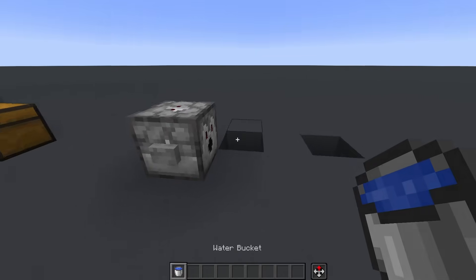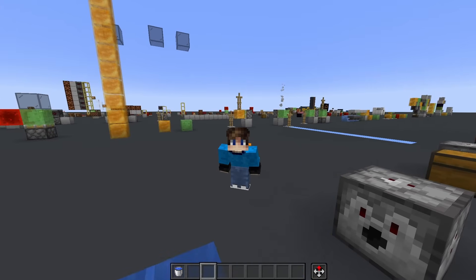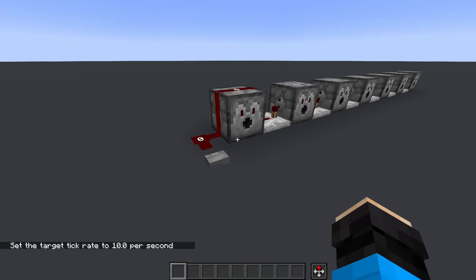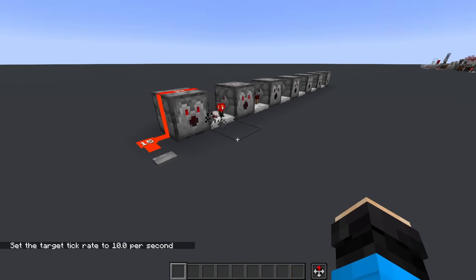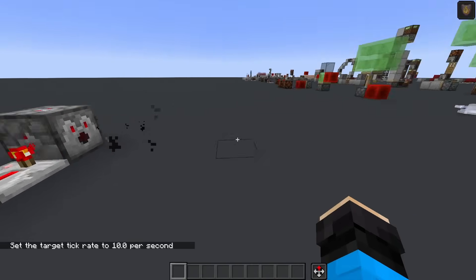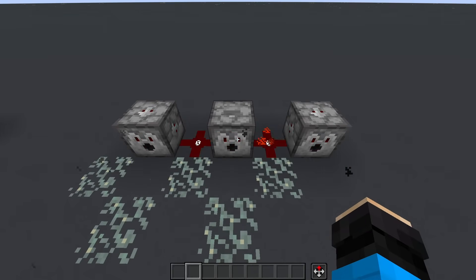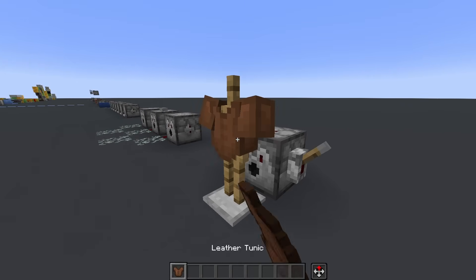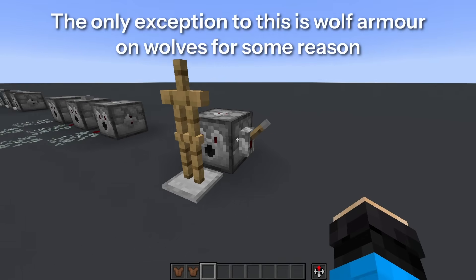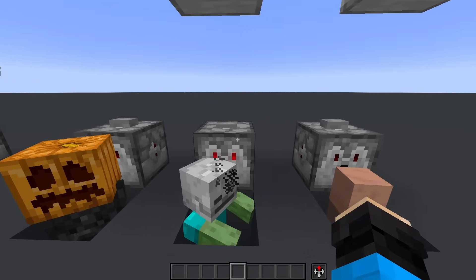Their utility comes with the fact that they can use certain items the way a player would if they right-clicked. Dispensers can fire projectiles of all kinds — this includes arrows, splash and lingering potions, XP bottles, snowballs, eggs, and wind charges. They can also place fluid and powder snow buckets, as well as pick them up with an empty bucket. If a dispenser is facing an entity that can equip armor, elytra, or any wearable item, then if the dispenser has one of those items, it'll equip the entity with them. This also applies to carved pumpkins, heads, and skulls.